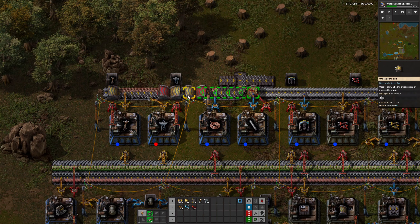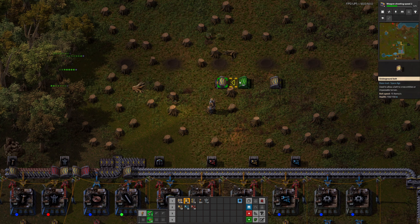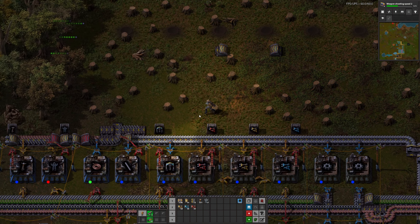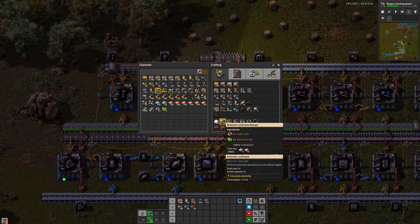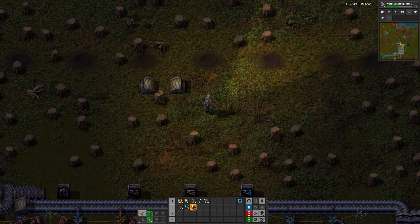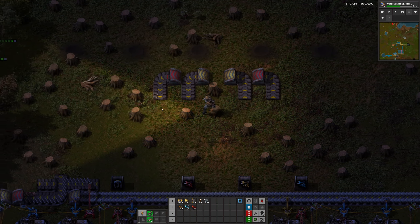This is cursed belt weaving. The way the undergrounds work: this space is considered to be empty unless you put another underground that matches — so now these are tied up. But there's no way to have these be two separate underground networks unless they're different colours. Using different belt tiers, this is now considered to be two completely separate sets of belts. This power pole will actually come out here. Magic.